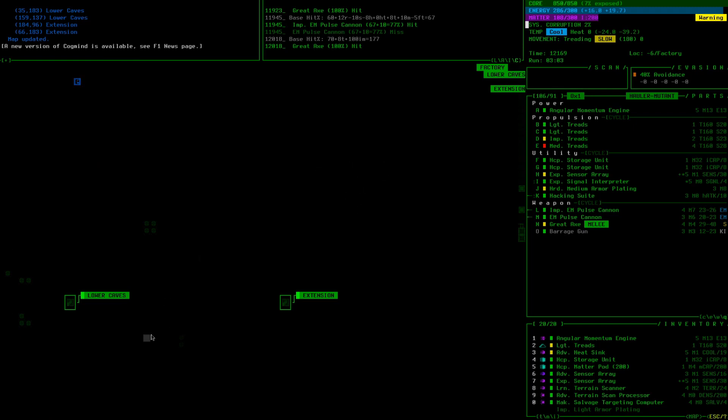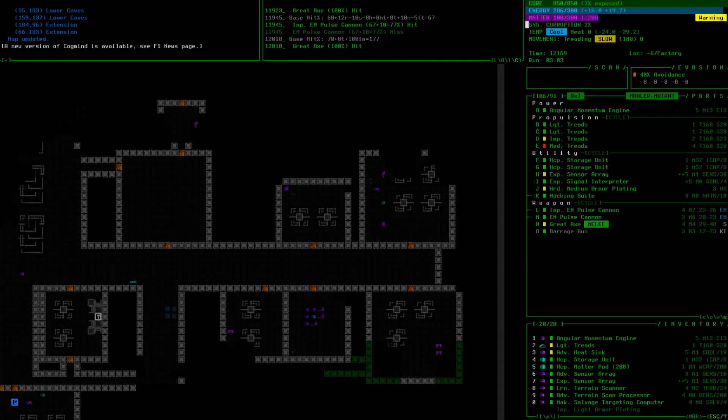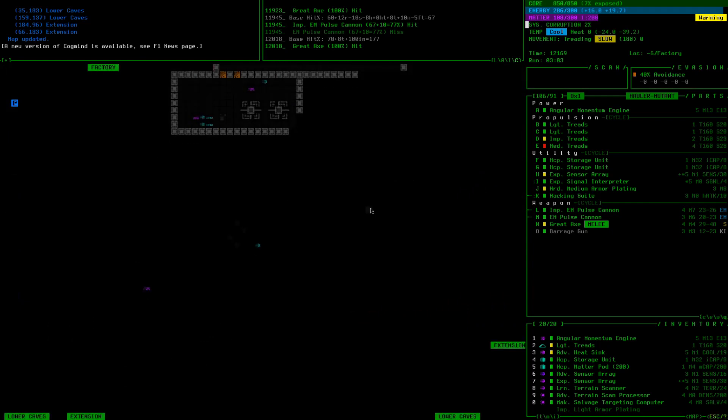We can go to the lower caves, which will lead us eventually to the data miner. I love having the data miner alliance on a build like this — slow combat builds, the data miner goes a long way. He'll open doors for you, so if you don't have good hackware, which you probably won't on a build like that, it becomes pretty helpful. You'll also recall assaults, which can really help manage alert.